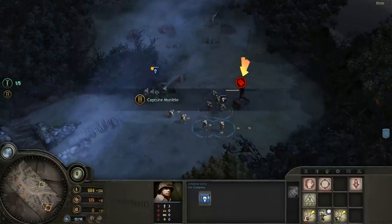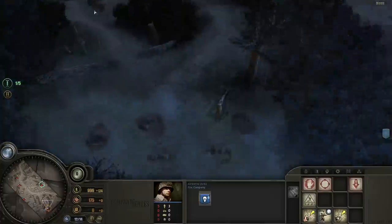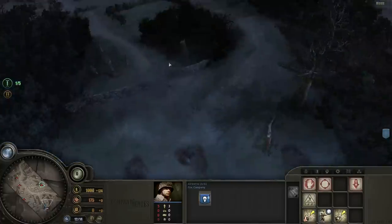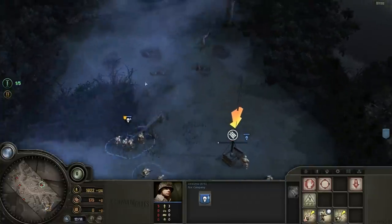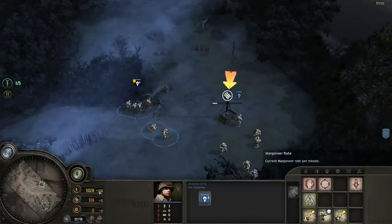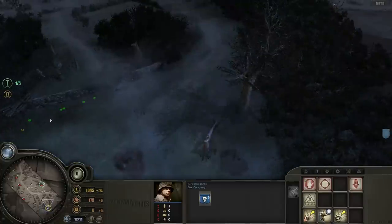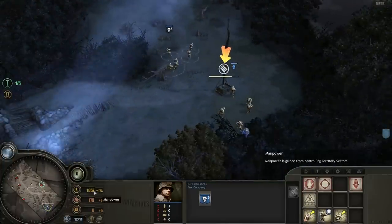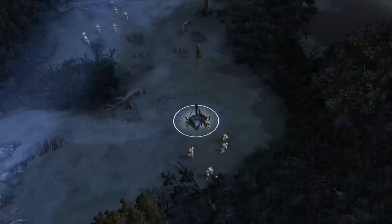Points are like resources in Company of Heroes. You don't go out and gather resources to make units — you capture points, and by holding those points you just get resources every second. You can see I'm getting manpower, munitions, and fuel. Manpower is to build or reinforce units, munitions are to use special abilities.